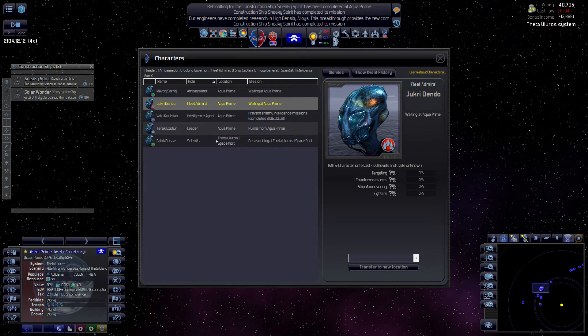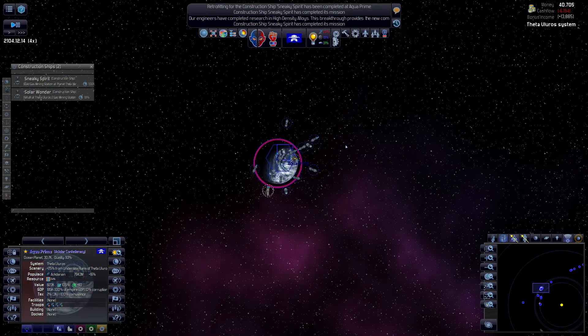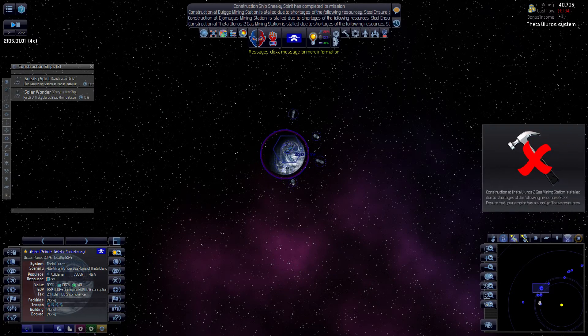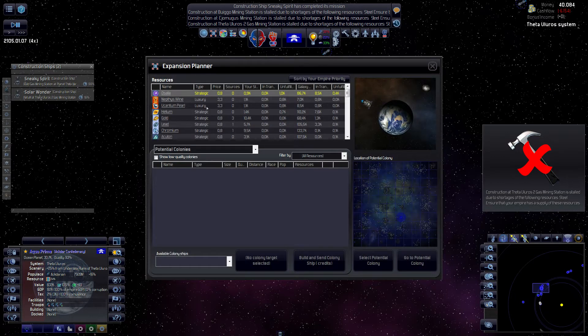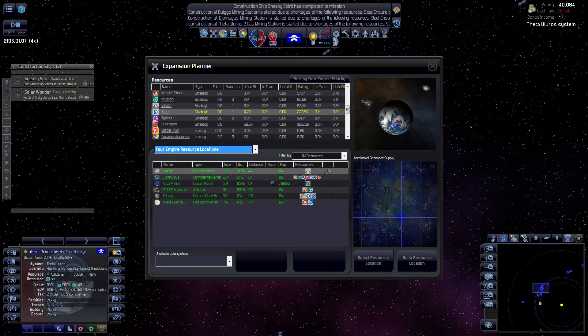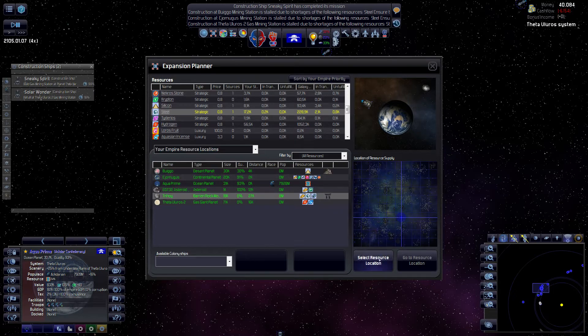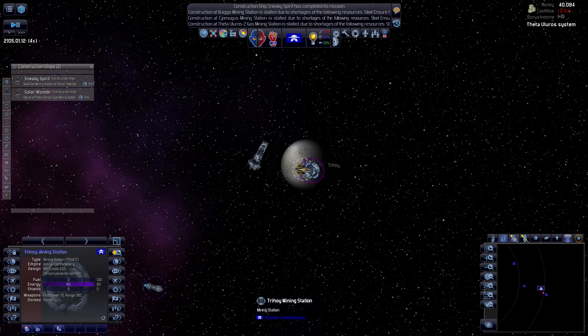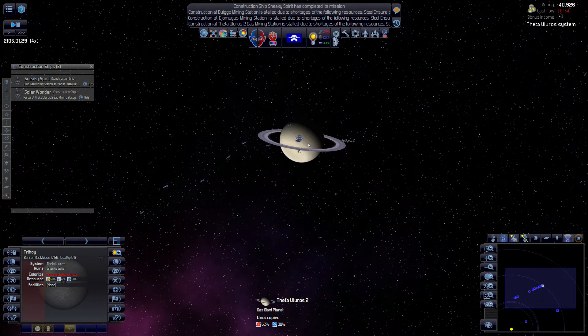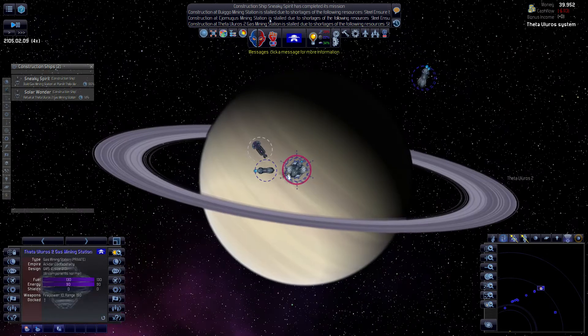I'm a bit disappointed we only have one resource at our home planet, and it's not even a bonus resource which gets special bonuses. Oh well. We don't have enough steel - wait, we do have steel, they're just too lazy to transport it. We have one source of steel. There's a decent source and we have a mining station, so we're okay on steel. The freighters just haven't brought it yet.